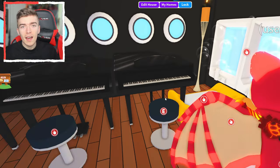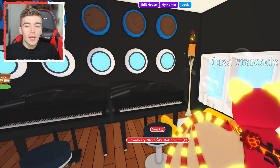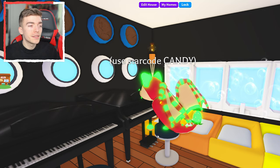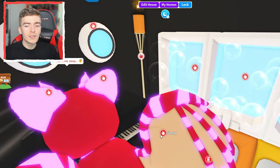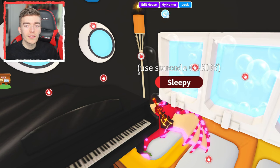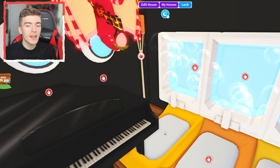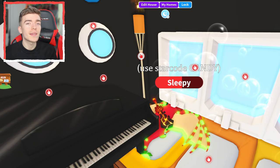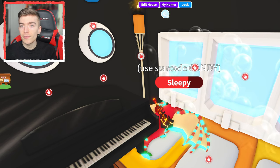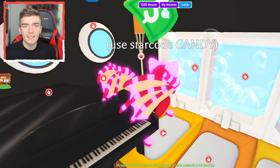Now if your pet gets the bored task, you can actually use a piano. A piano allows the pet to complete the bored task and also gives you some bucks. Having all of this in one location means you can simply press one click to redirect it from one task to another, optimising your time making neons. If you have multiple accounts or multiple pets equipped, you can do this a lot faster.